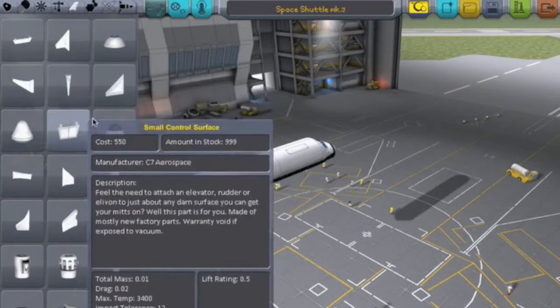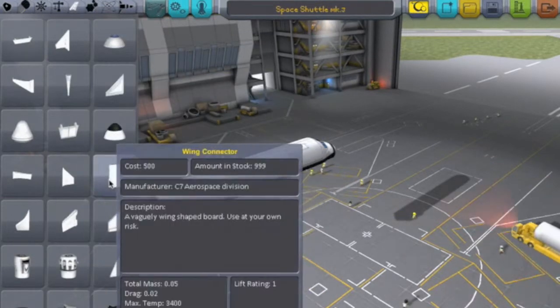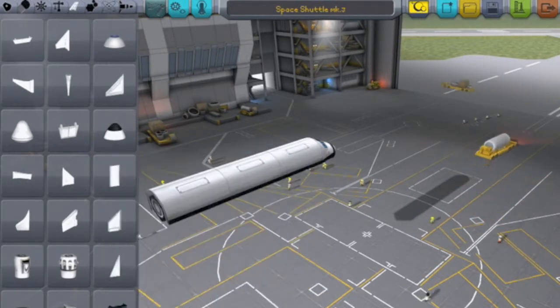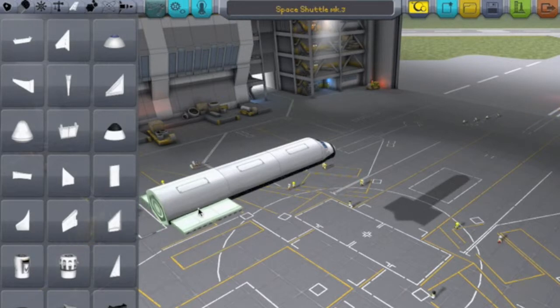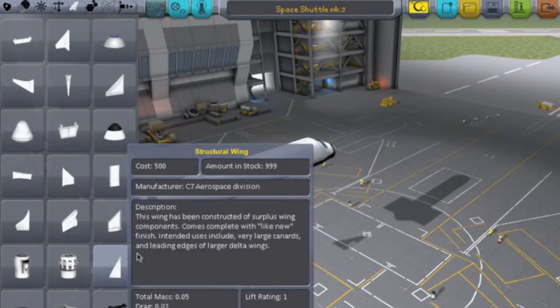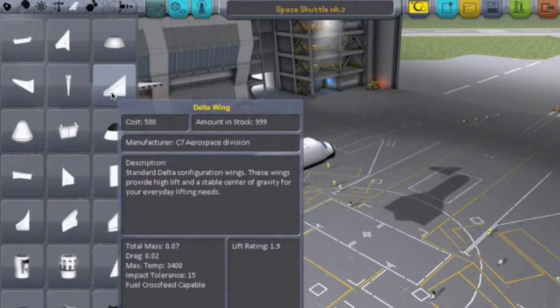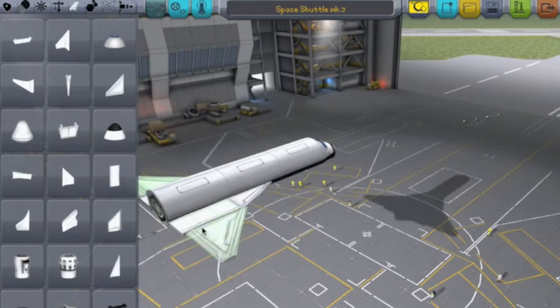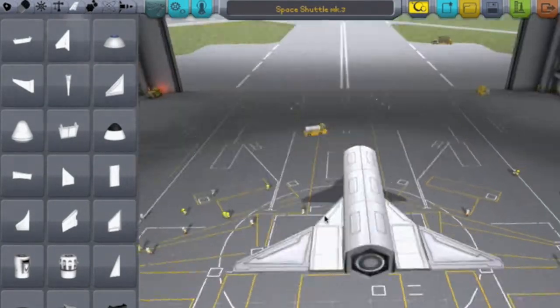Most of the stuff I'm going to be doing now is in the aerodynamic tab. What you do is put on symmetry mode, get two of the wing connectors and put them on the sides of the shuttle. Then you get two structural wings and put them in front so that they connect with the wing connectors. And then you're going to get the delta wings, put them down, and those are the wings of your aircraft.